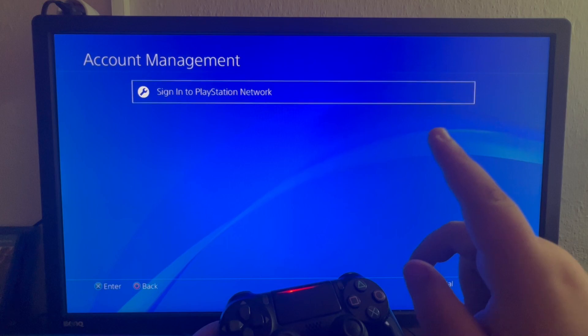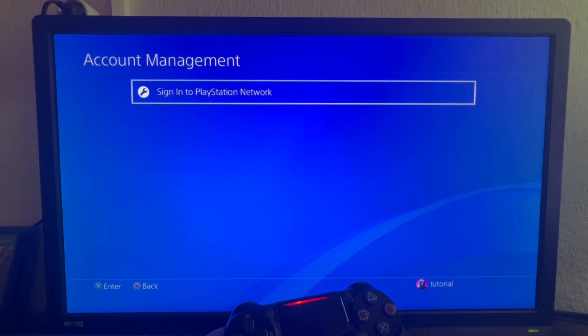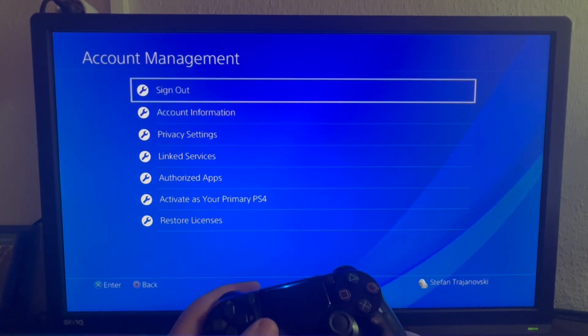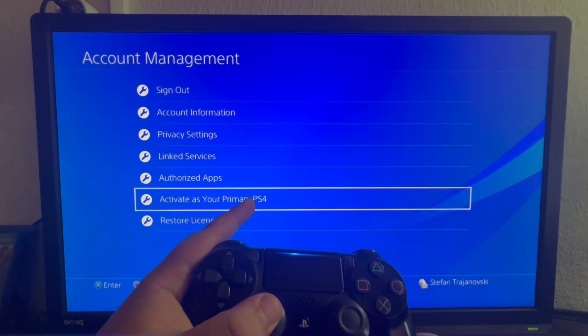To continue with this step, you need to sign in to a PlayStation Network account. I'll be back as soon as I sign in. Now we are back — I have signed in to a PlayStation Network. I scroll down and locate the setting called 'Activate as your primary PS4'.